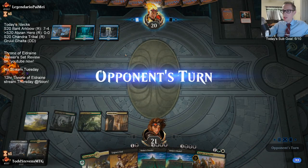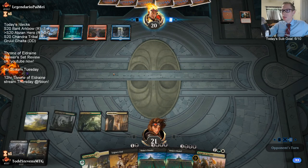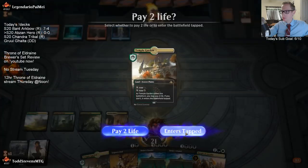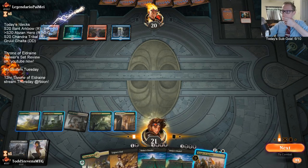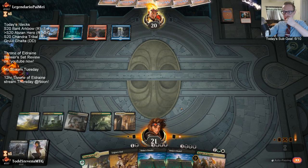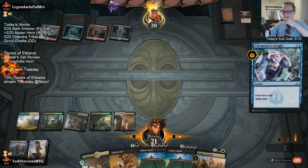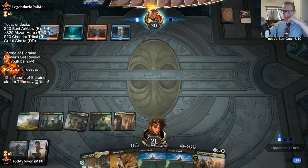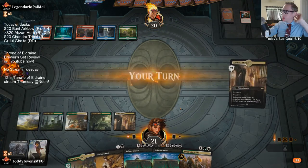This is likely a Wilderness Reclamation deck - most of the Temur decks I've seen are Wilderness Reclamation decks, so I wanted to save the Night of Autumn here. It's all about Citadel: if Citadel resolves we will likely win; if it doesn't, we will likely lose.